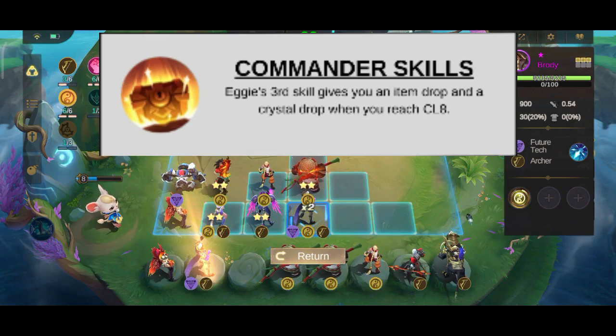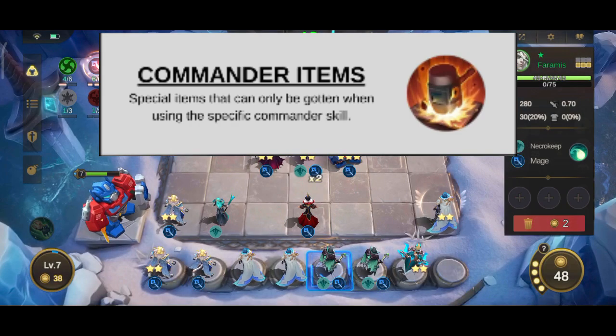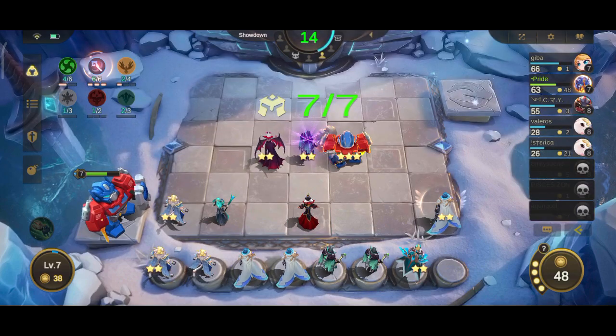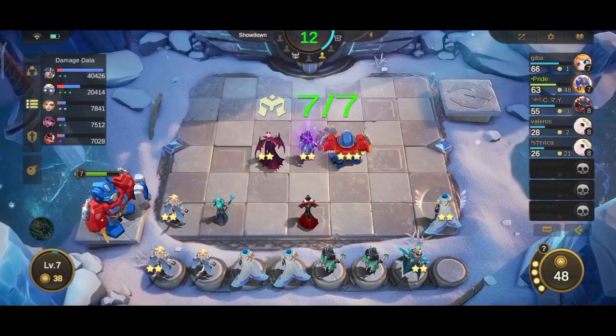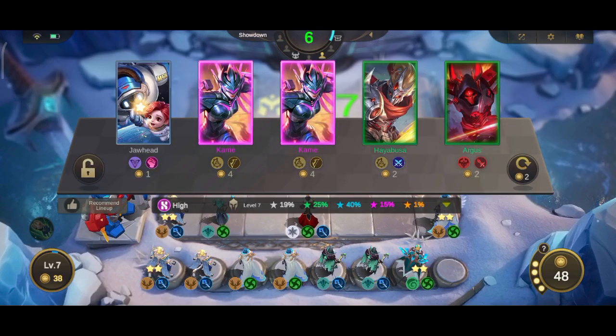Some commander skills — such as Eggy's third skill Fortune — can give you item drops. Some commander skills, such as Brown's second skill Blazing Hammer and Dubie's first skill Dubie's Gift, can give you the respective commander-exclusive items. That explains the different ways you can get items in Magic Chess. Now onto the main event: how do you pick the right item for your heroes?